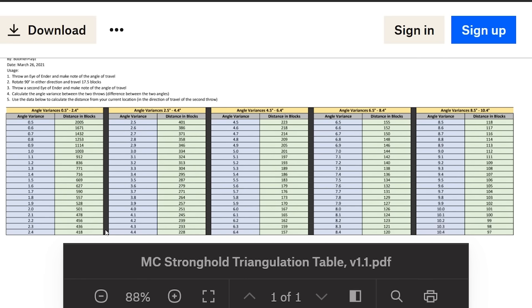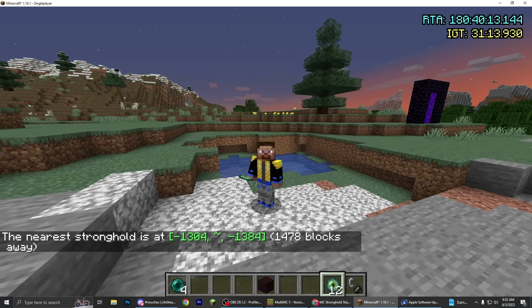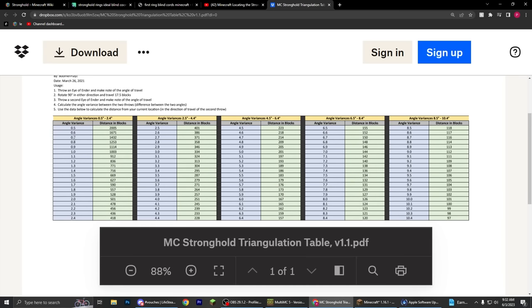The more angle change you get, the lower the distance. So if you have a 5.2 degree angle change, that's only 190 blocks away — really good. Most of the time you're going to get anywhere from 0.5 to 2 degree angle change. In our case, we got 0.7 degrees — that's between 1 and 0.5, so our distance is somewhere between 1,000 and 2,000 blocks. If we check our math, it's 1,400 blocks away, and if we check the table, 0.7 corresponds to 1,400 blocks away — so you can see how accurate this is.